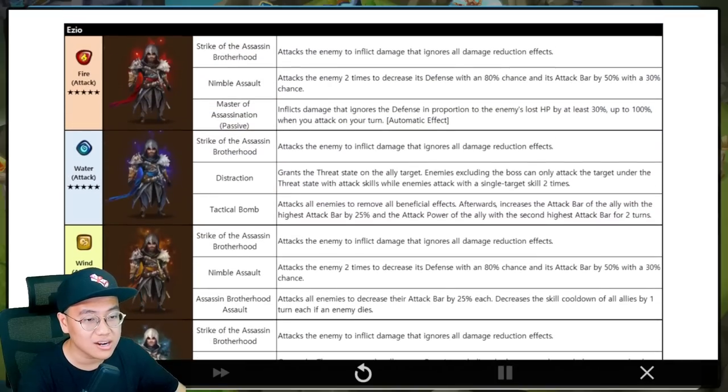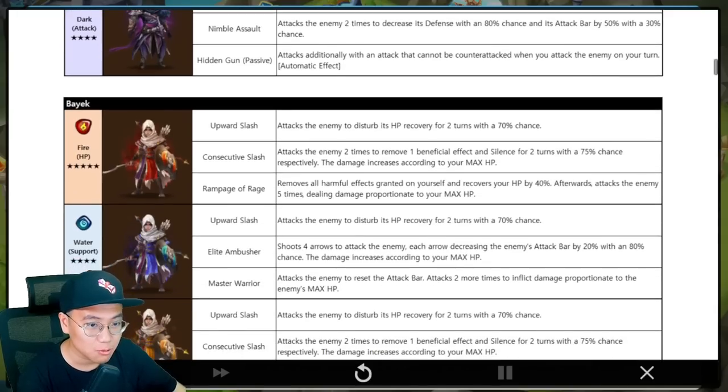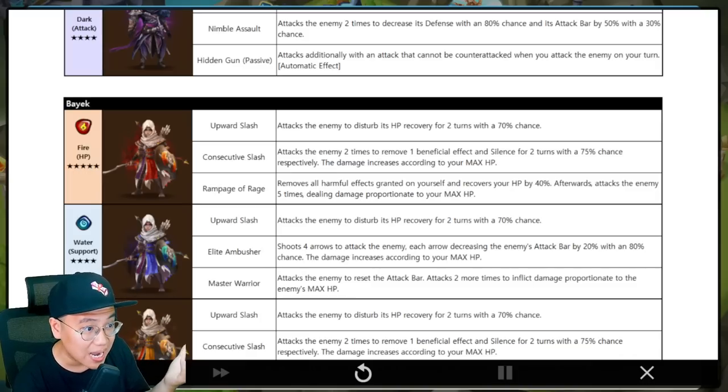So overall the water one is a huge winner — very sick skill 3. Moving on to Bayek. We have the Fire Bayek. Skill 1 for the whole family will be heal block — anti-heal. It's okay, not the best thing ever but not bad in the meta where healing is definitely a thing. Consecutive Slash: attack all enemies 2 times to strip 1 buff and silence. Damage increases according to max HP.